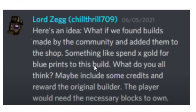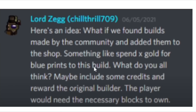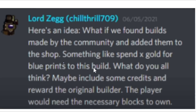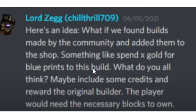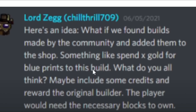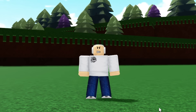Chill Thrill typed this inside his Discord server: 'Here's an idea — what if we found builds made by the community and added them to the shop? Something like spend an X amount of gold for blueprints to a build. Maybe include some credits and reward the original builder. The player would need the necessary blocks to build it.'